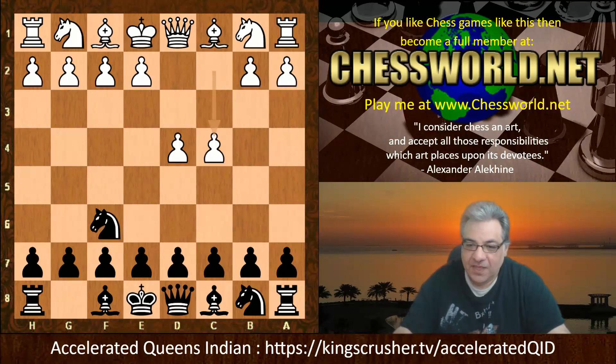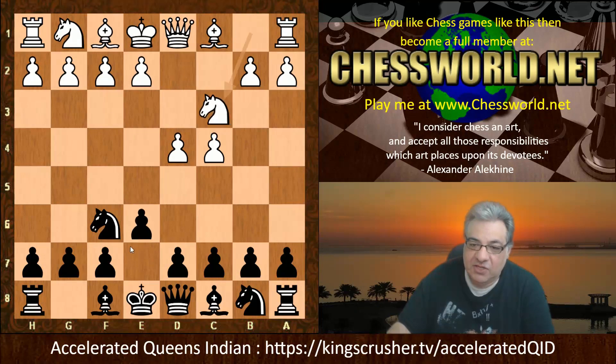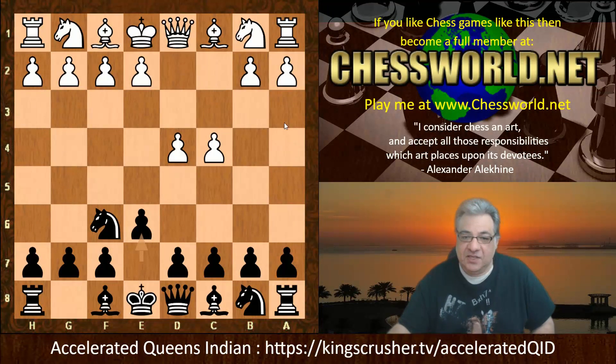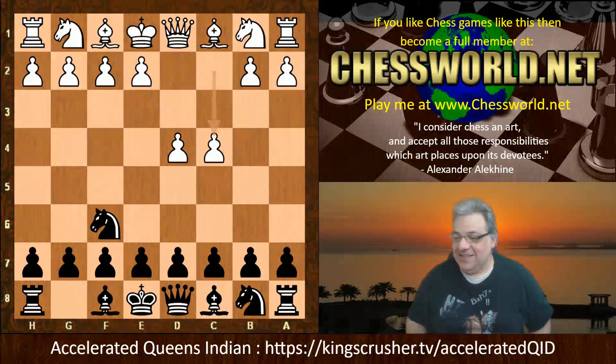c4, and here the usual move is e6 quite often, and the game would go into either usually a Nimzo-Indian, for example, or a Queen's Indian if white plays Nf3. Usually the player with the black pieces needs to know how to handle both. But actually there's an intriguing candidate here for a new accelerated system.